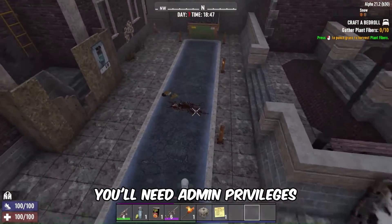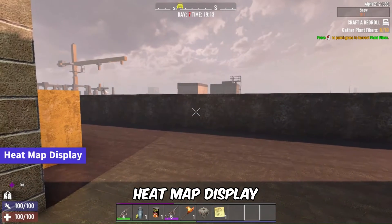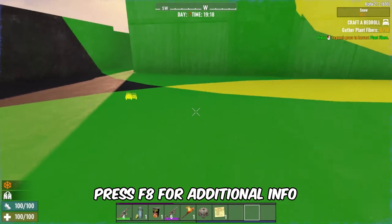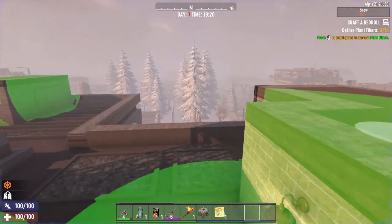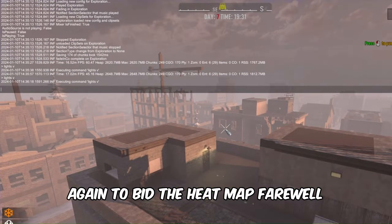Quick reminder: you'll need admin privileges for the debug menu on multiplayer servers. Moving on to the heat map display — type "LIGHTS V" in the console to reveal the heat map. Press F8 for additional info including FPS details, and press F8 again to unveil sound and heat specifics. When you're done, simply type "LIGHTS V" again to dismiss the heat map.